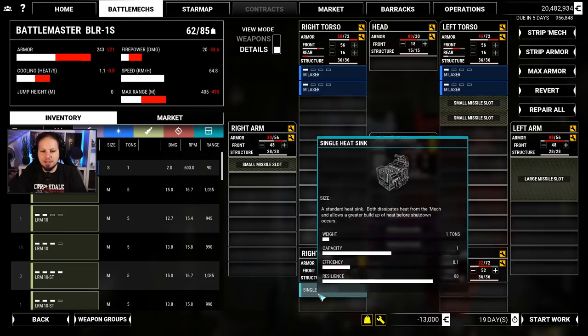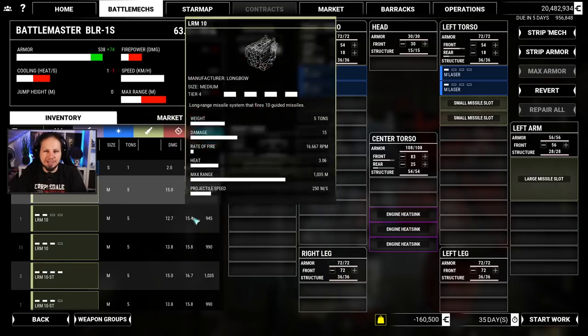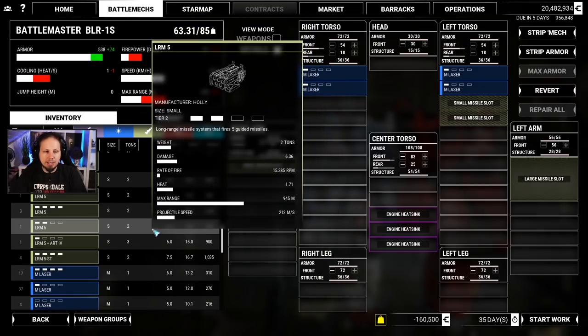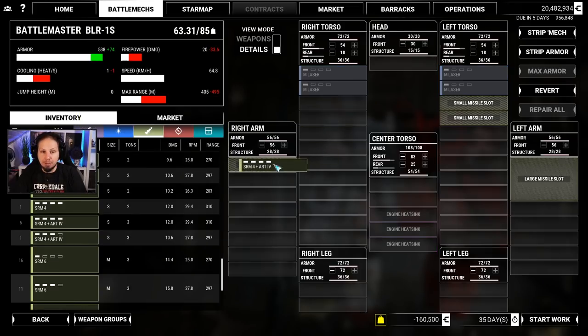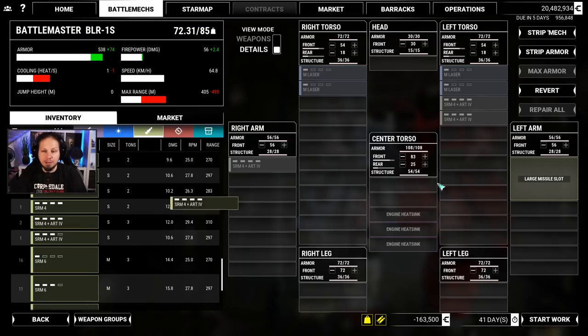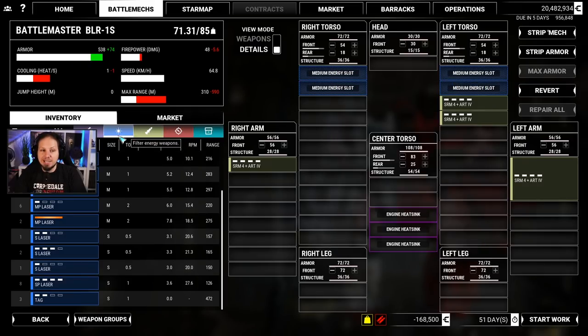We'll drop all of this, get rid of that, repair all, max armor. I'd say we put like 18 in the back, and we are good to go — I don't want to overcomplicate things here. The reason I was so excited is that I got some missiles: the SRM-4 Artemis. We got a bunch of them and I'm going to use all of them. They have a great rate of fire and they also have Artemis, which means they have a little spread. Then we're going to put some medium lasers on the sides.